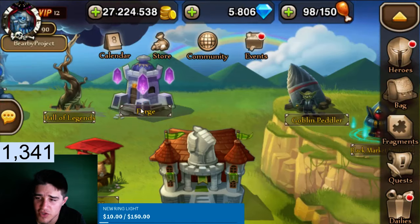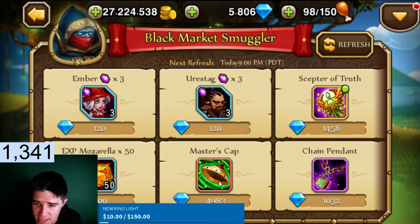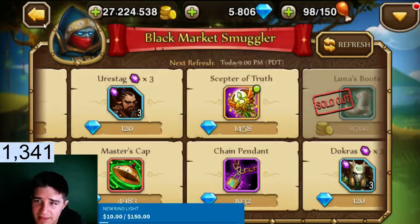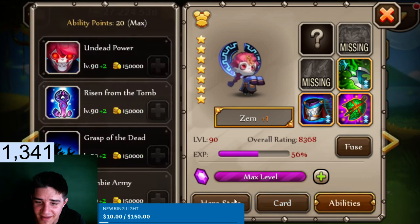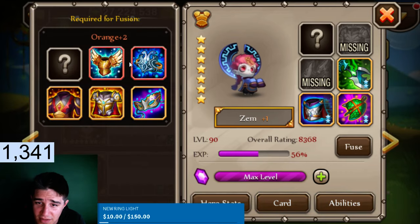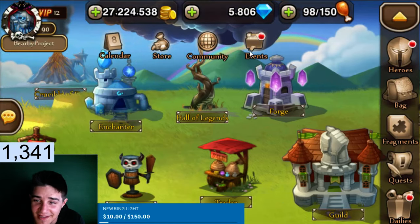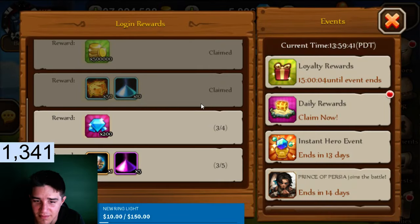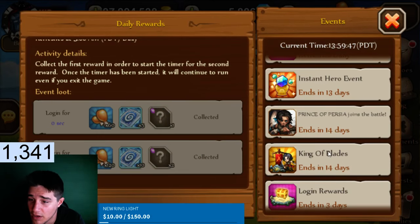I already bought the trader but I didn't buy this one. What the hell is that? That's pretty cool — is that green? I'd be mad if I were close to max level and they added that. 200 diamonds tomorrow, heck yeah!